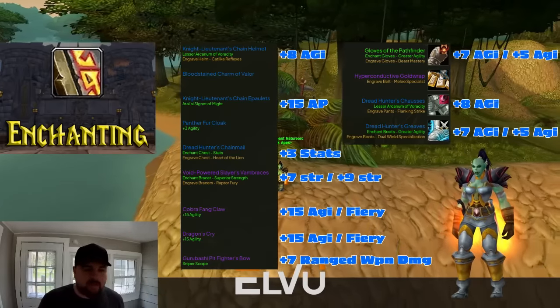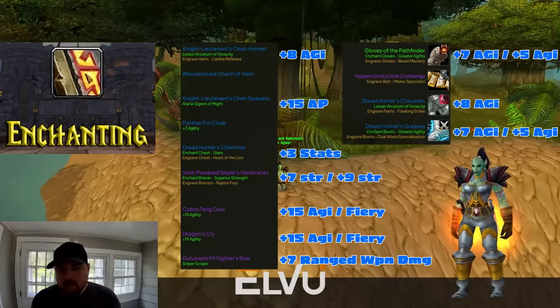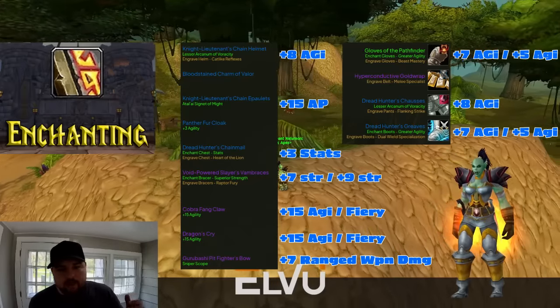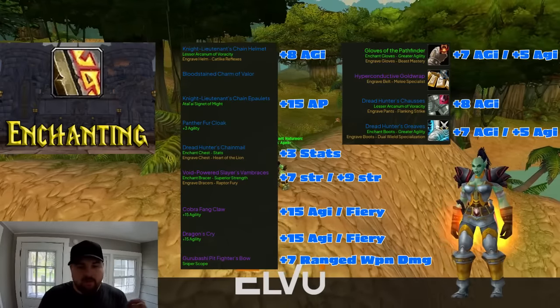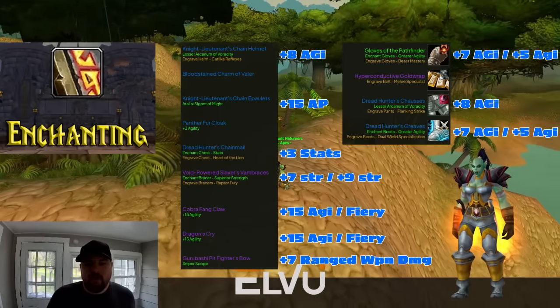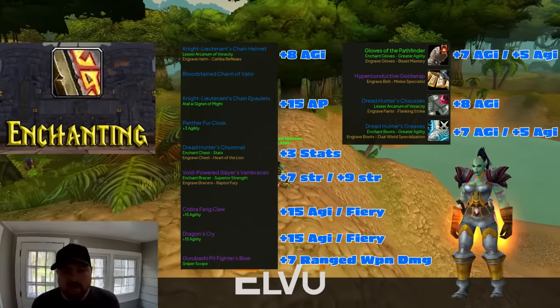For weapons, we'll want sniper scope for the ranged weapon. Even though we don't use our bow a lot, it's worth picking up since it's cheap. For the one-handers, we'll want plus 15 agility on each. If you're on a budget, you can pick up fiery enchant — it's about six to ten DPS behind, but roughly one-fourth to one-fifth of the cost, so a lot cheaper.